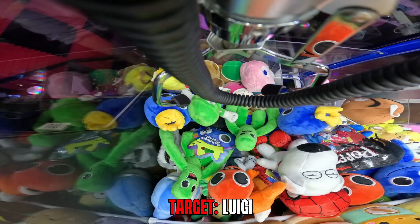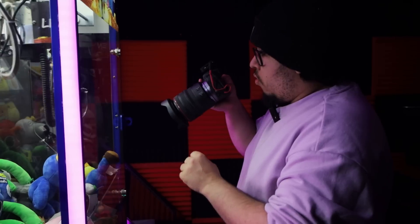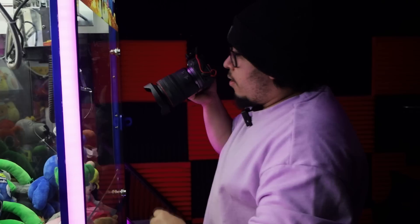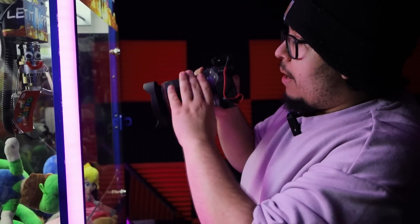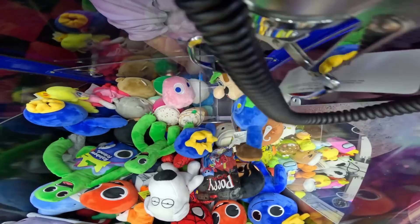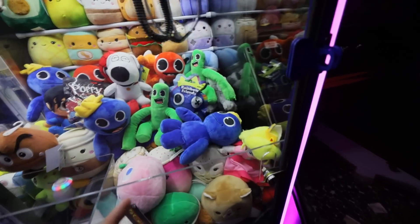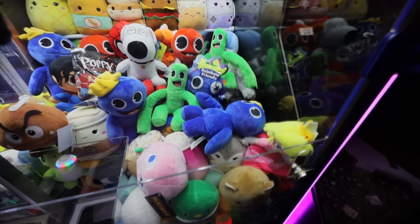Now let's go for Luigi here. Let's see if we can move Luigi. Now he's sitting on top of his head. Just get him out of the way. It's stuck — literally stuck by the tag. What is up with stuff getting stuck today? We might have to go back for this guy because he's kind of in the no-no zone — but wait, never mind. That just fixed everything.